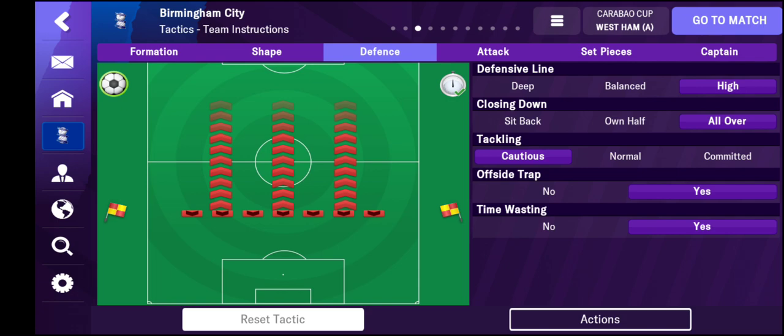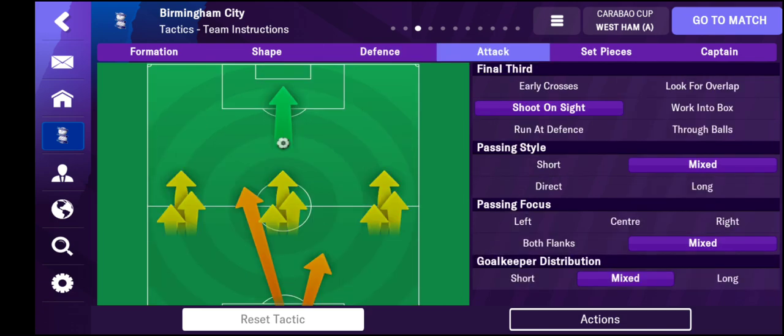Defensively I've also changed our tactics - we now play a high defensive line and we've started conceding fewer goals. We close down all over the pitch; as soon as the opposition have the ball we press really high to win it back. Tackling is set to cautious because we were getting too many yellow cards. In the last three games we've been playing for our side track and it's worked really well.